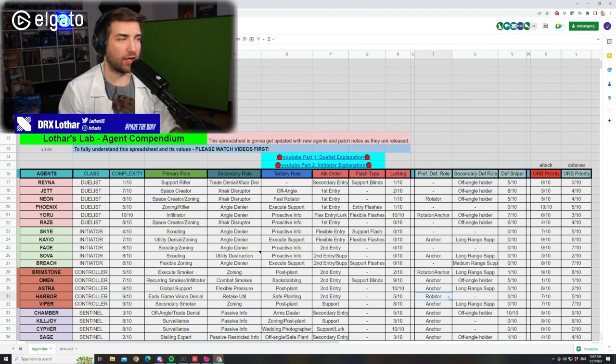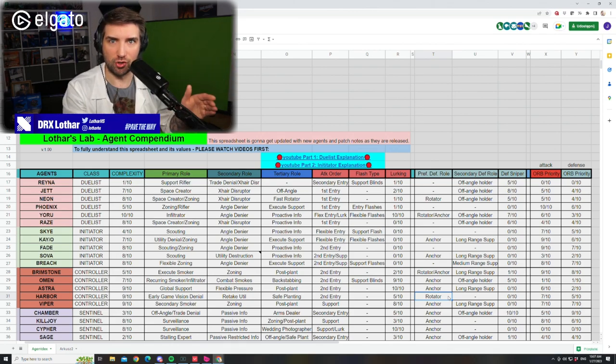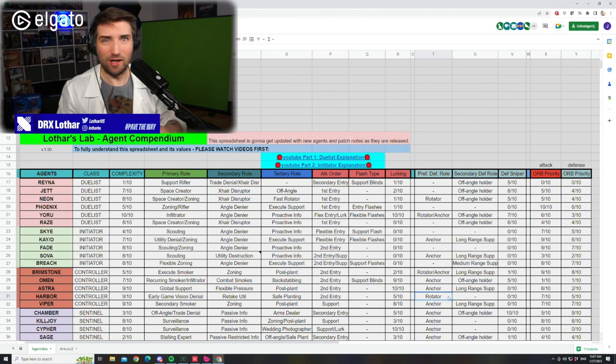Harbour is just a retake agent — you never want to anchor as Harbour. His utility has no ability to stop a push. If you're a Harbour, you should be flexible in defense, running between sites and spamming your util to block vision. But remember not to give space to opponents to go onto site — that's where the complexity of Harbour comes from. You should be the rotating agent on defense between sites. And if you are late to the party, well, then you're the retake agent.